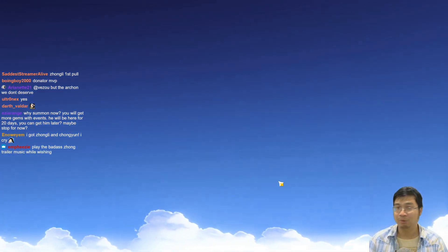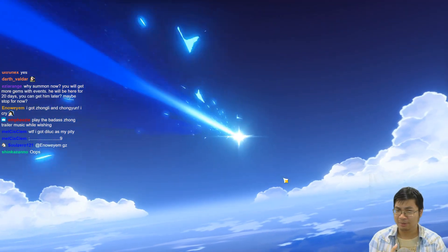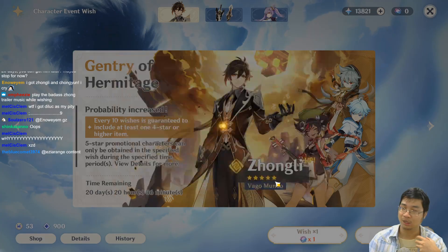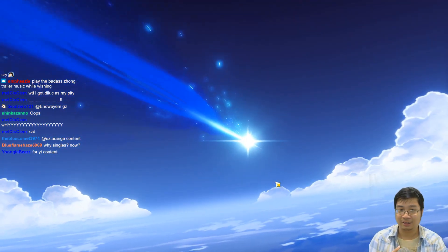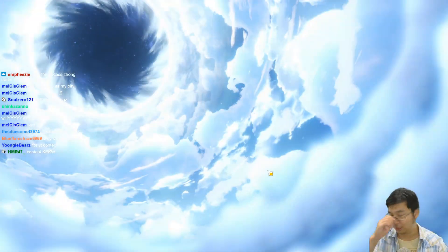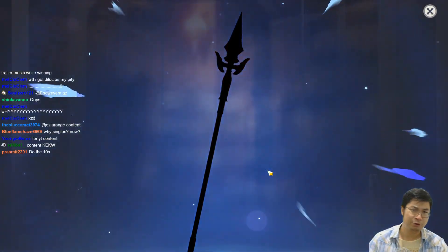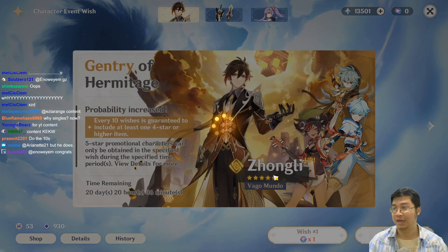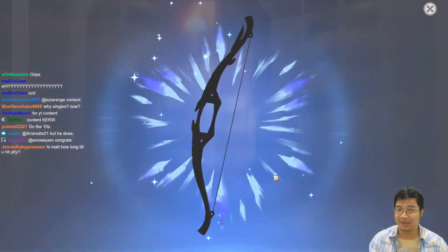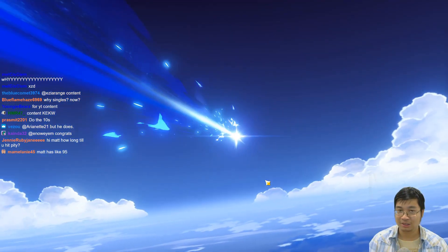I had a question about why I summon at launch. For the stream I want to be able to build him and make content - I've been collecting resources and I'm thinking of building Zhongli as a support character for Noelle. If I'm just playing by myself there's no rush to summon at launch. It's actually best to summon after a few days, after the community tests him out and you've seen enough builds and videos. For me it's more for making content than just testing the character.